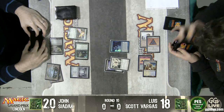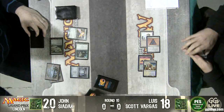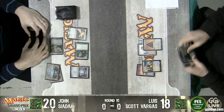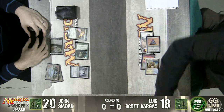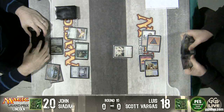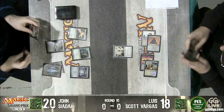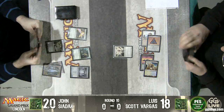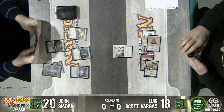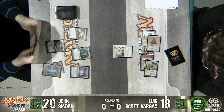Seems reasonable. What color do you name? In Iona naming green, you can still lose. Play untaps, plays. What color do you name? Pretty sure you name green. Oh, he can't Birthing Pod. He did name green. The green is fine here. It's unlikely your opponent has the one Shriekmaw in their hand.